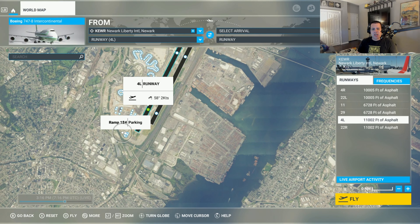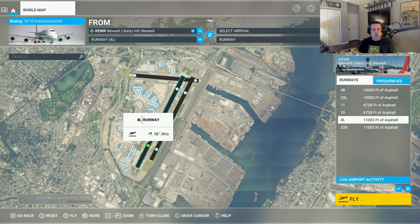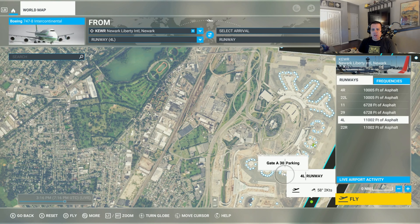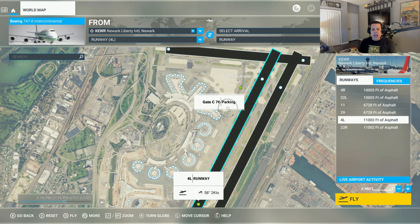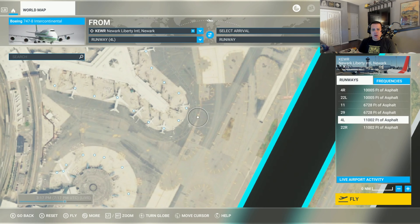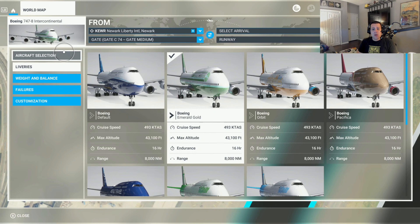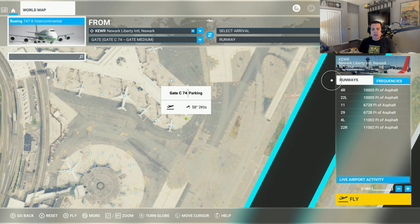Here is the suggested takeoff point set by the game, Runway 4L. You can leave it defaulted to that and it'll put you right on the runway. But if you like that real authentic experience, I recommend selecting a gate to leave from — there's gate A, B, C. If you've ever been to Newark Airport, there are three different terminals. So we're going to select gate C74 as our departure point. We're going to be flying today in a Boeing 747-8, and I selected the Emerald Gold livery option.